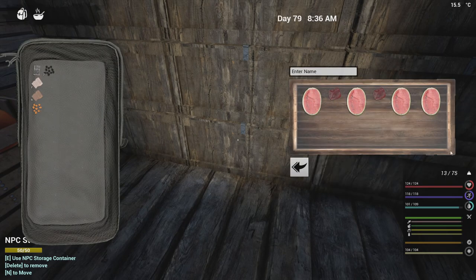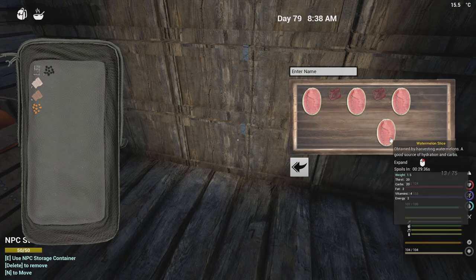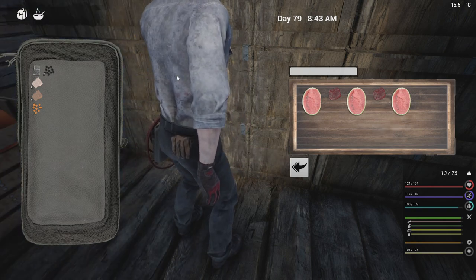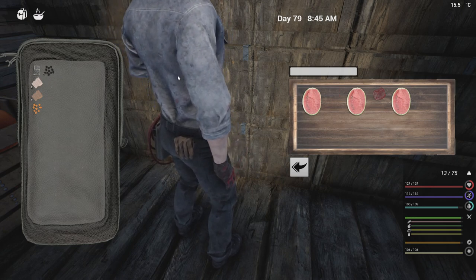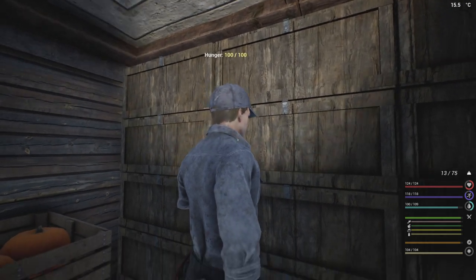He should take it in order that it was put in. So he should take this and then go straight across to the rest, and this should be the last thing. We'll find out in a second. Yeah, so he took that then. He goes in order of how it was placed into the chest. Enjoy.